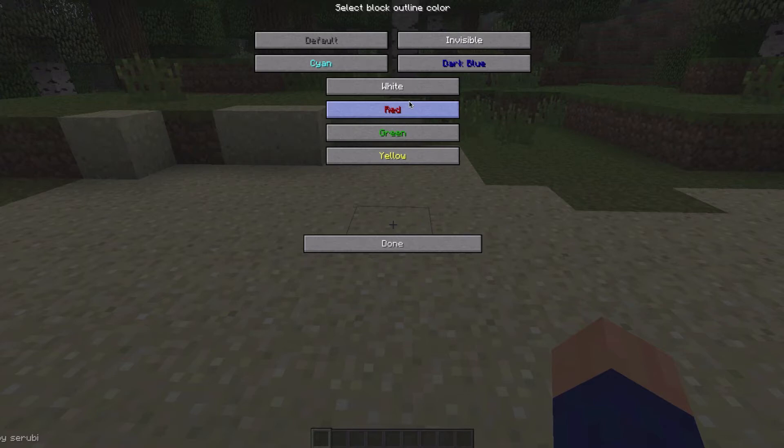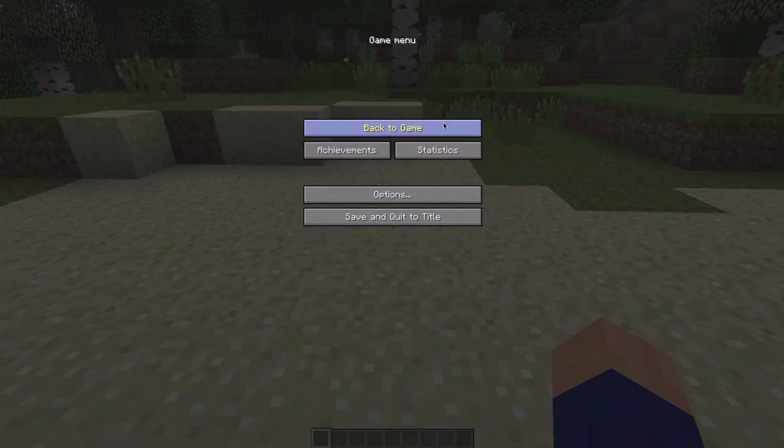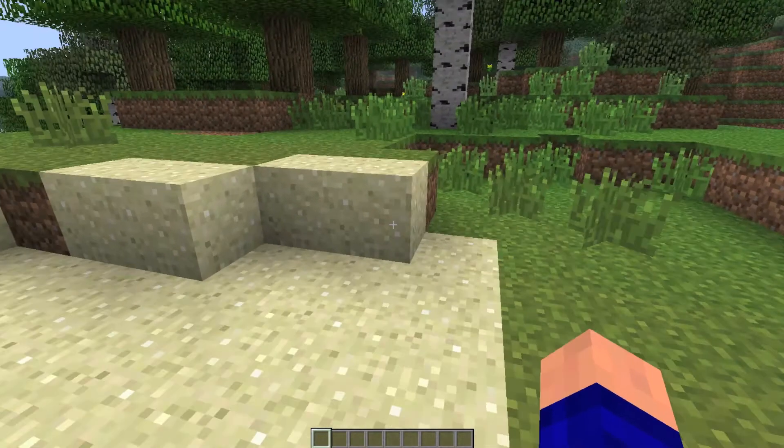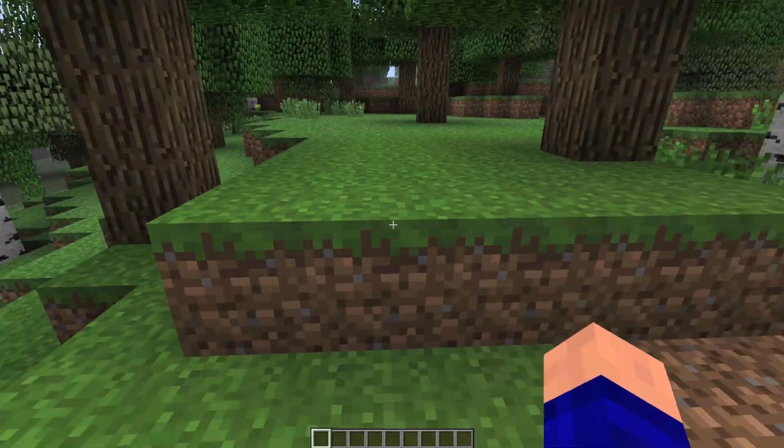It's pretty awesome for everyone — Creative Players, Hardcore Players, and Normal Survival Players. Just Hardcore Players, I recommend you make it invisible, so you'll have no color outlines on blocks when you point to them.